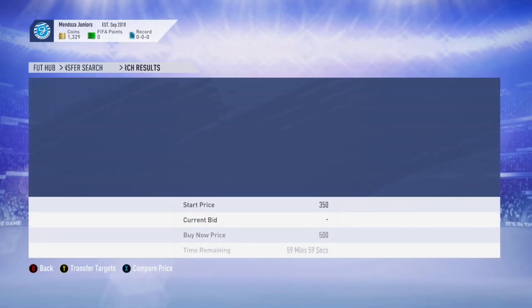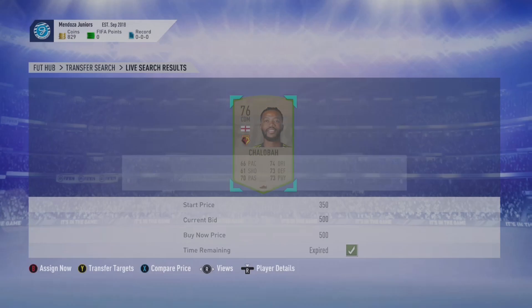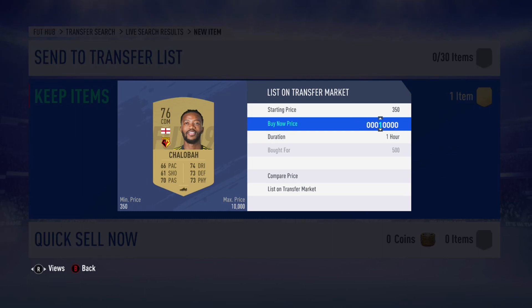You can get a bronze card, a silver card, or a gold card — you can pick up any of these in that price range. This is my first pickup of the day: got it for 500 coins, which was a really good deal.